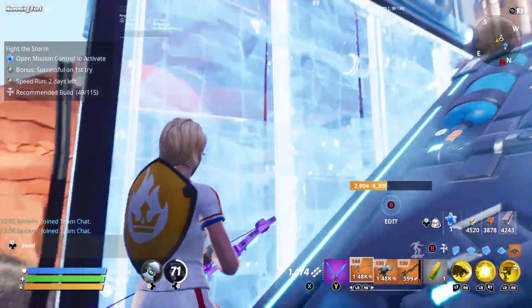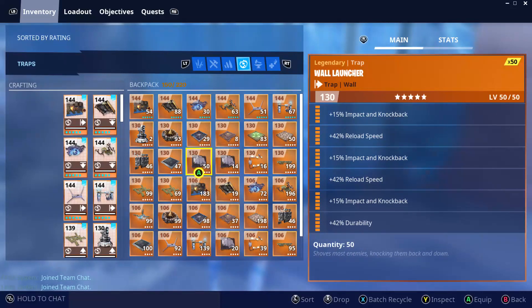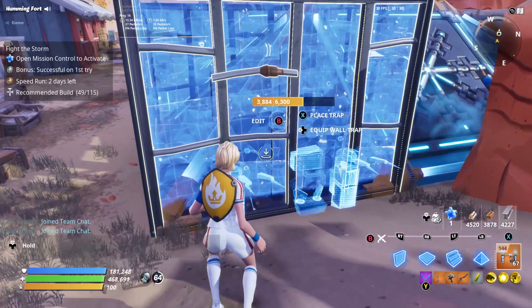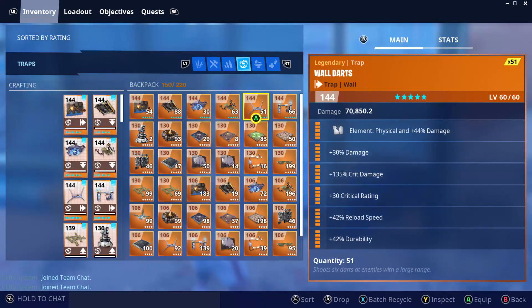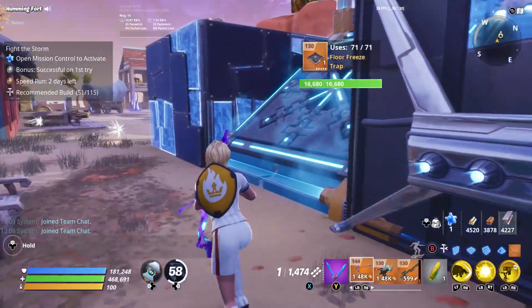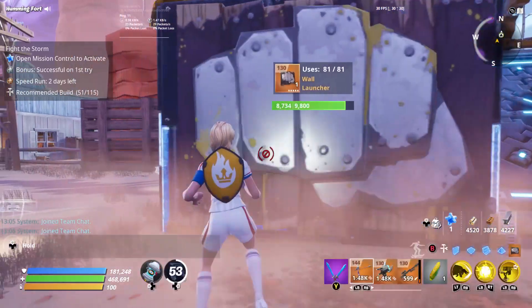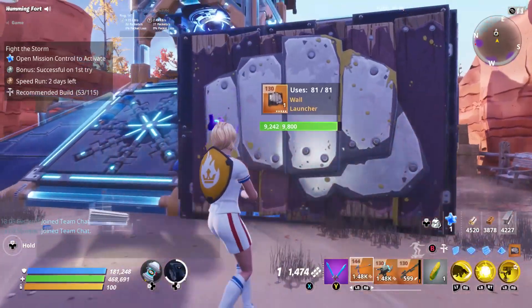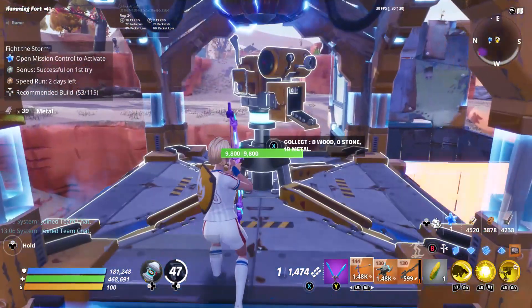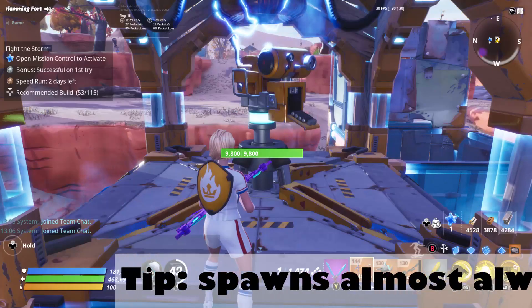Sometimes you will get husks who come and try to bash on these walls, and you can just put traps there to deter them. You could use darts, you could use a wool launcher to throw them back, or you could use the — what do they call them — all dynamos, there you go.